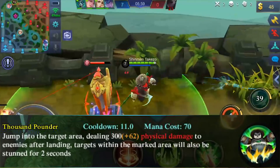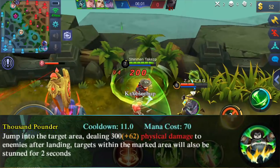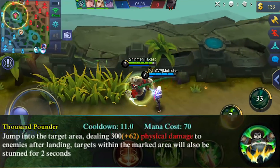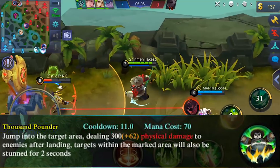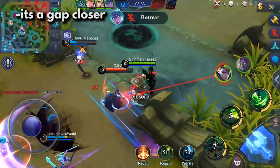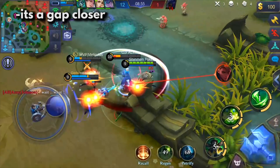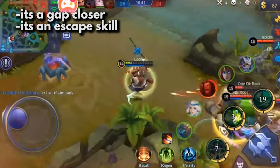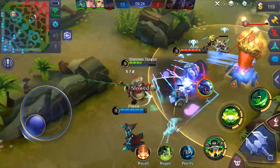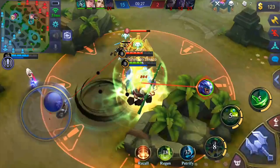Skill 1, Thousand Pounder. The Guinness Book of World Records has not seen how far this panda can jump. This lets you be far away from the enemy and be hugging them in the next second. You can use this to get in the middle of team fights, go where the enemy mages or marksmen are, or even use it for escaping. Thousand Pounder is very useful when you're trying to position yourself for combos that we are going to talk about later.